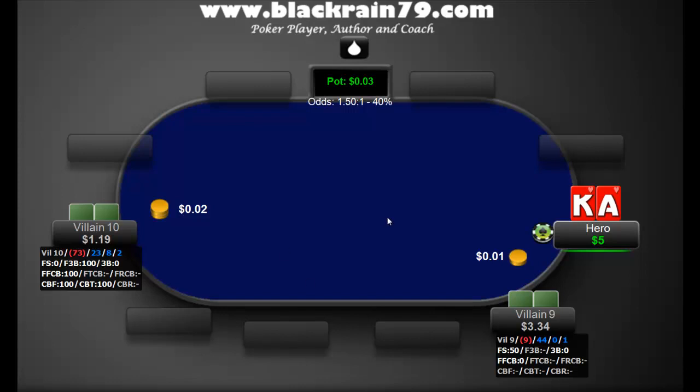First hand: Ace-King suited. I'm playing shorthanded here. The massive fish is to my left — he's a 44/0/1. I like to play shorthanded because this is where the mega fish hang out. So we raise it up, and I do go for the overraise a little bit. Anyone who's read my first book, Crushing the Micro Stakes, knows I do recommend overraises, but only when you're playing against really bad players — and clearly we have one here, 44/0.